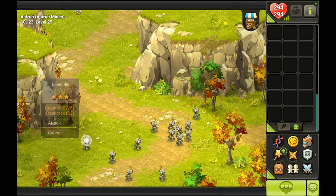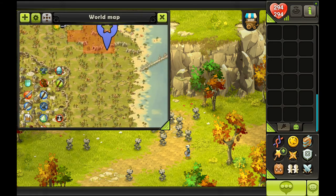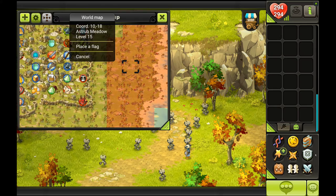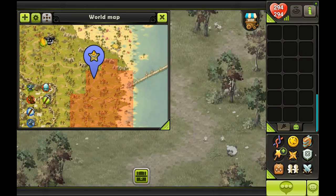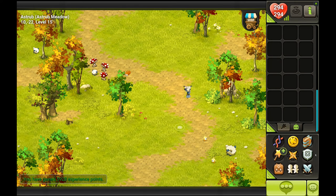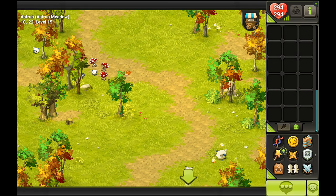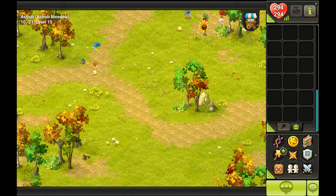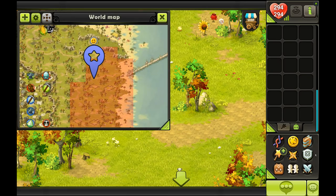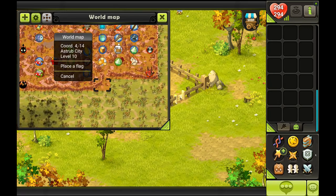This is the only monster in the Astrub Mines area. We can visit the Astrub Meadow — it's just like the fields. It's got mushes, larvae, and also gobbles, which the fields do not have. Arachnese can also be found there. That's pretty much it for the areas around Astrub.